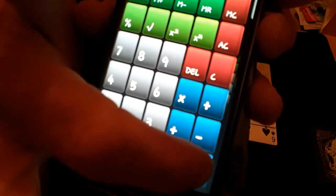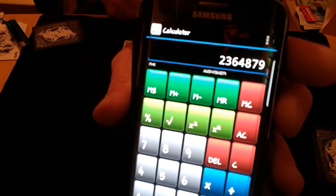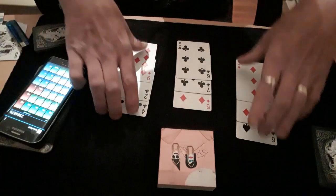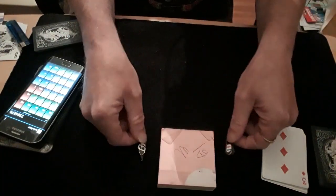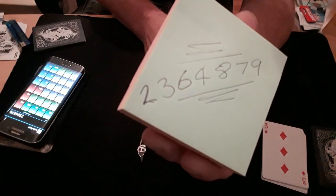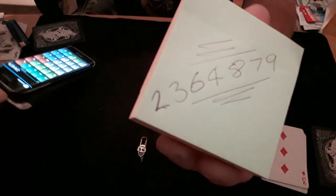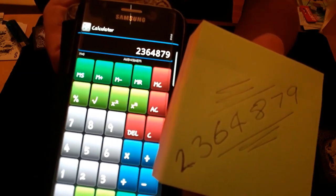Now if we find the equals button — right down there — press equals, and we get that number: 2, 3, 6, 4, 8, 7, 9. So that's the number we've got. Now if I get the prediction, turn that around and show you what it says on there — it says 2, 3, 6, 4, 8, 7, 9. And just for clarification, I'll bring the phone back up so you can see the two numbers together.